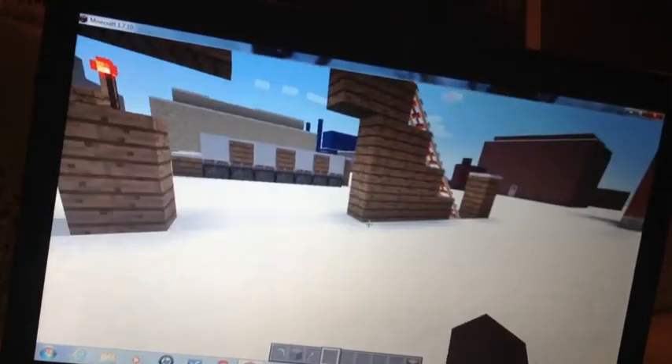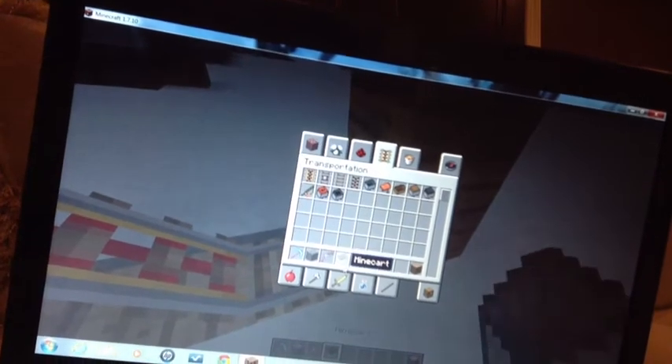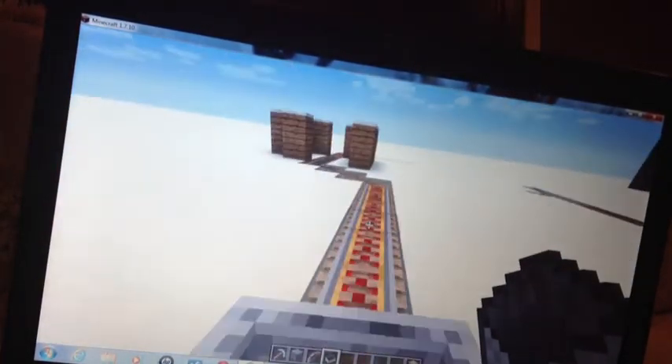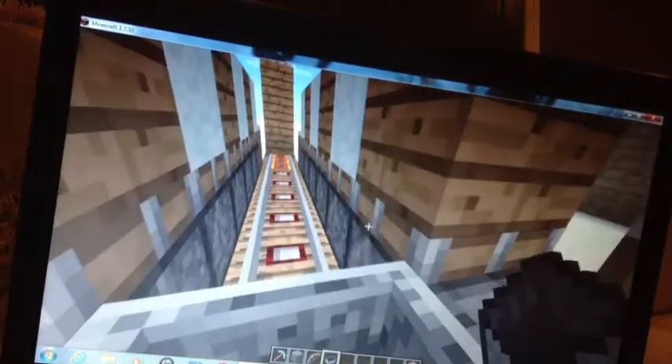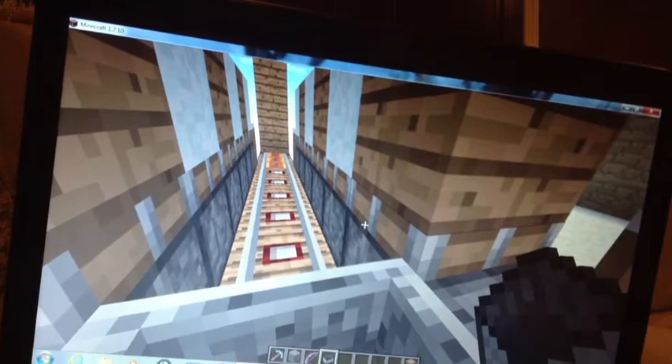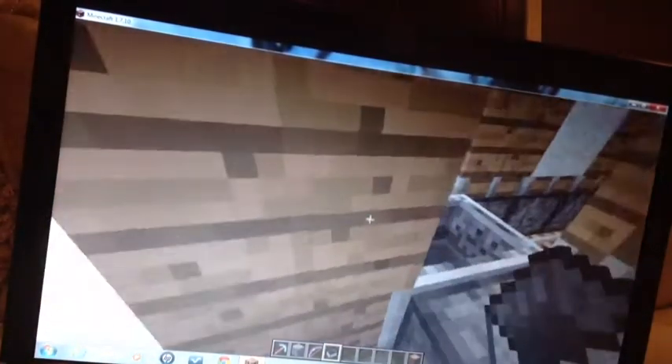And here we have my roller coaster. So I am going to ride it. I just go like that, and the lights turn on — you probably didn't see that. But then the pistons keep extending. Anyway, I am going to get out of the mine cart.